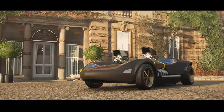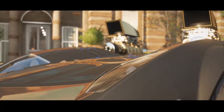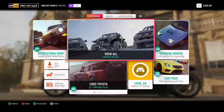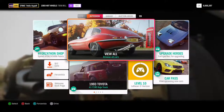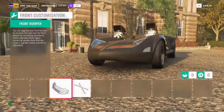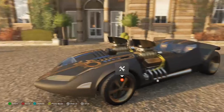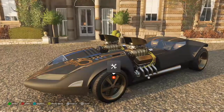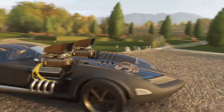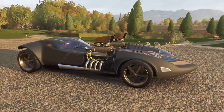Hey guys, TemonyType here, back with some more Forza Horizon 4. If you were around about a week ago in the summer season — we're now in autumn — you'll know that Forza brought in this vehicle. This is, obviously, the Twin Mill from Hot Wheels, and we've seen this car before in Horizon 3 and in Motorsport 6 as well.